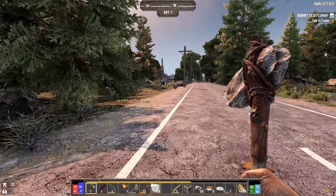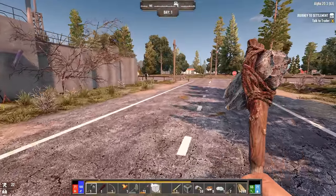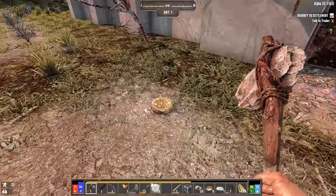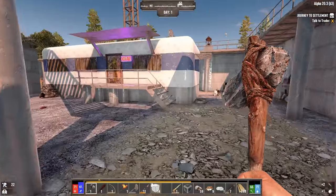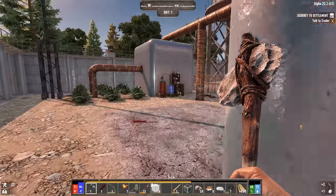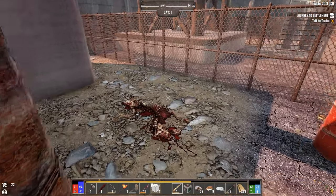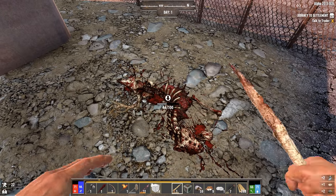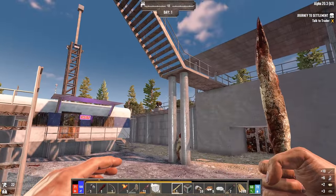A cow! I bet if boars fight back, cows fight back as well, and they probably have a lot of hit points, so I don't really want to disturb him. Trader Jen, what is up? Actually, we got to check the compound. There are some guts in here as well. So no Trader protections here in Darkness Falls, so you're free to kind of destroy anything, but then again so are the zombies, so don't feel like this is some kind of a safe haven.